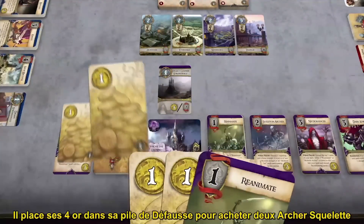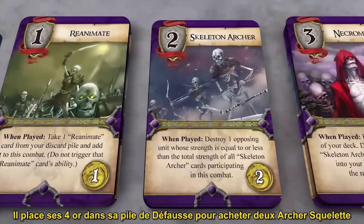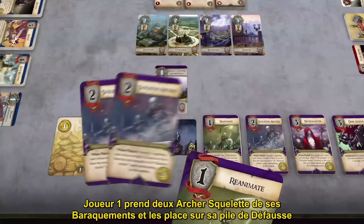He places his 4 gold into his discard pile to purchase 2 skeleton archers. Player 1 takes 2 skeleton archers from his barracks and places them on his discard pile.